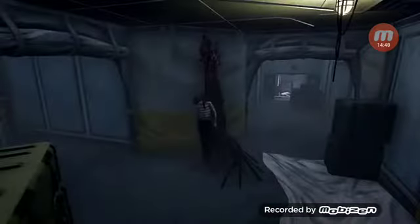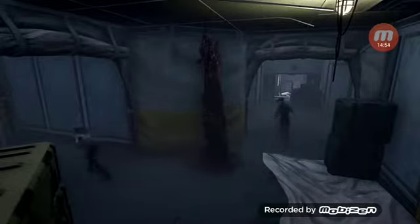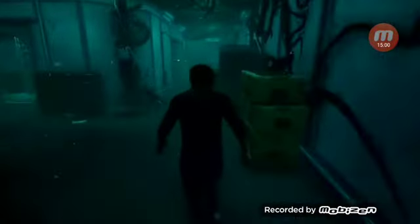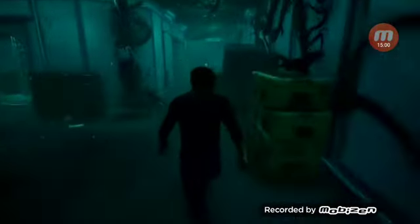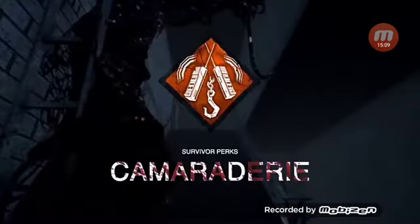Babysitter - risk it all to save a friend. The survivor you save from a hook leaves no blood trail or scratch marks for a short time. This bold and courageous act also allows you and the killer to see each other's aura for a short time. That perk is great if you want a savior build - so whenever you save someone you're able to see the killer's aura, distract them, go on a chase, use an insta-heal and keep running. You could also run Object of Obsession with it, which would be really cool.